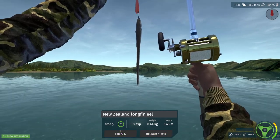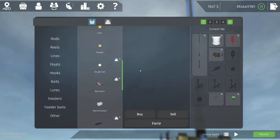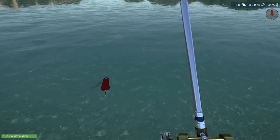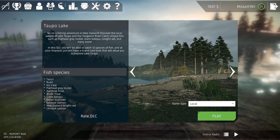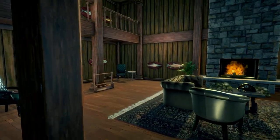0.44 kg eel. So location number five is the spot for literally everything — come into this lake here and you're going to catch eels, koi carp, trouts, even the sockeyes we saw swimming around. It's really darn good, I'm enjoying this a lot. Let's quickly go to our trophy room because I want to see these fish in person — they look amazing.